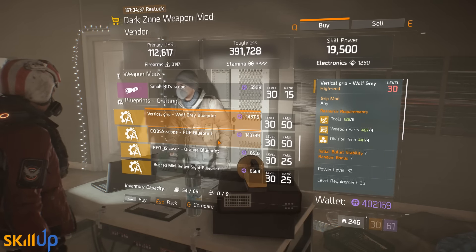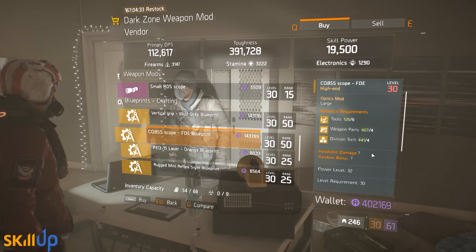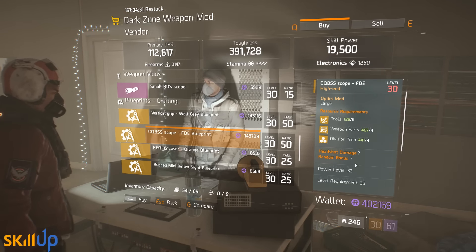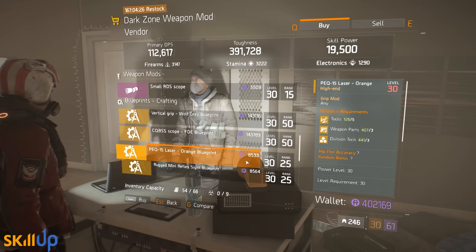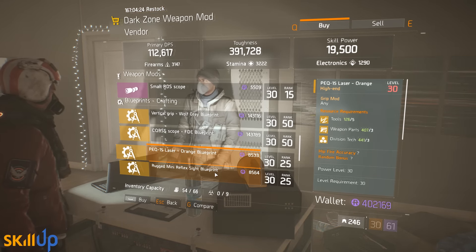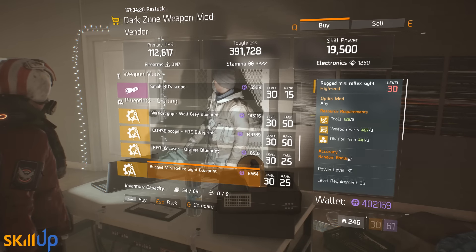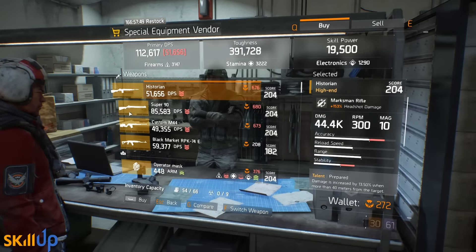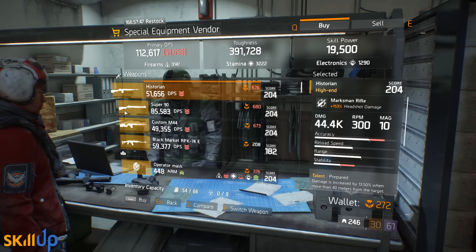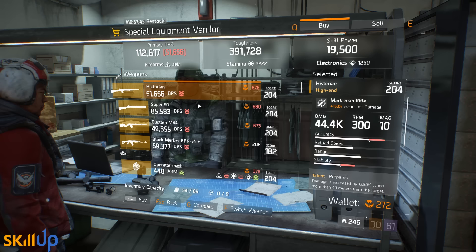On the blueprint side at DZ5, we've got a Vertical Grip Wolf Gray blueprint — initial bullet stability with a random bonus, same as above, still not worth it. We have a CQB Double-S scope with headshot damage as the base and a random bonus — that's a really good one to get if you haven't already, definitely recommend picking that up. And as always, we have the PQ15 and the Rugged Mini Reflex sights, which give hipfire accuracy and accuracy as their base stats.